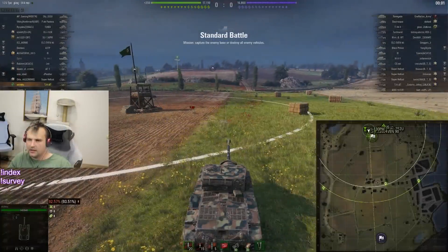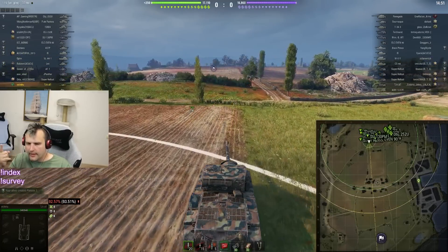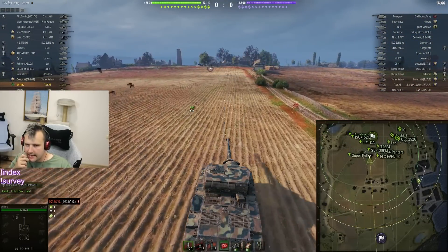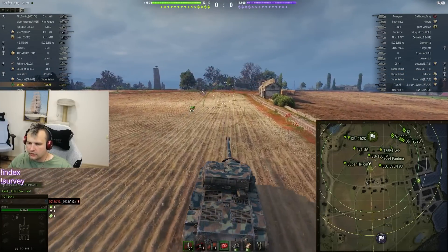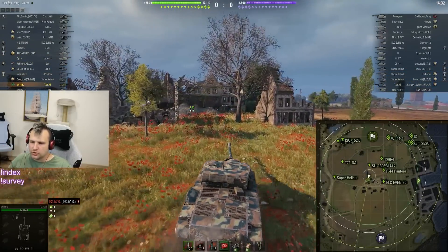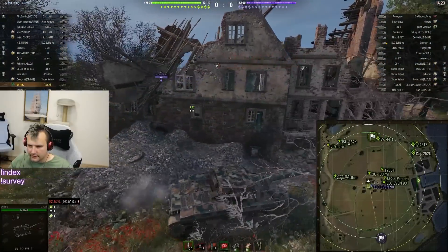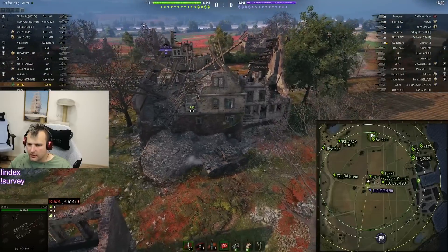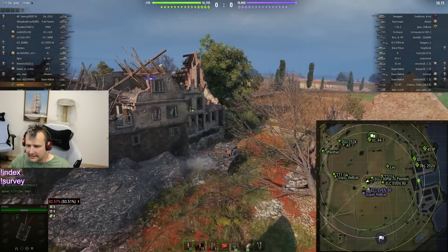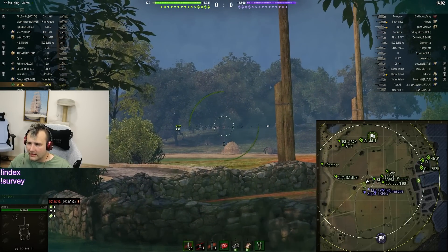Round number three. I think I know exactly what I'm going to do — I'm going to go into the middle. This could go two ways: it can be very, very good, or it can be horrible and I'm going to cry about my decision. What is the plan? We are going to take this position and hopefully we will be able to spank everyone sitting around this area. We knock down a tree and we have an ELC even. Son of a banana — he gave early information to his team about where I am sitting, and this is not good. He is going to sit around this area himself, so this is going to be a bit problematic for us.